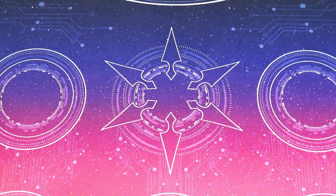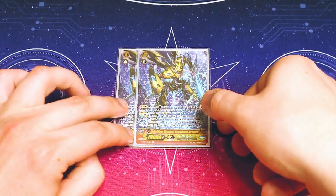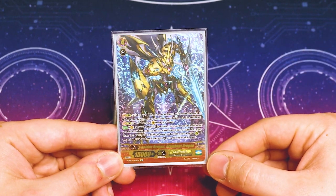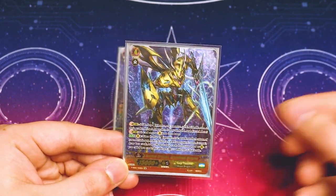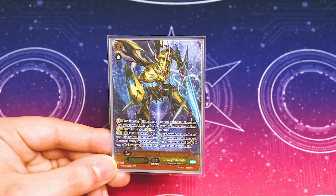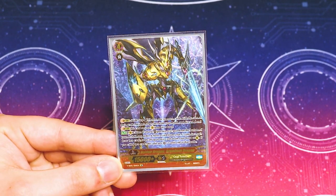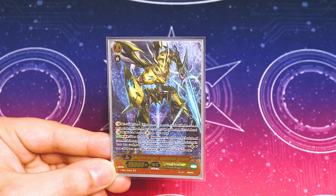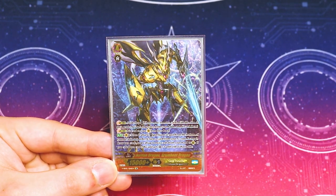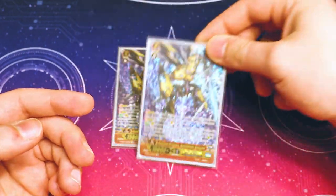Two copies of Brandman Dragon — basically, when in doubt, if you don't know what to stride into, this is your go-to. When it attacks, flip anything face up, put 2 rear guards to the bottom of your deck, draw 2, then call up to 2. If you called 2 from your hand, it gets a crit. It's really great against the Gradora matchup: if your opponent says you can only call from hand, Brandman Dragon says that's fine — that's what I was going to do anyway.